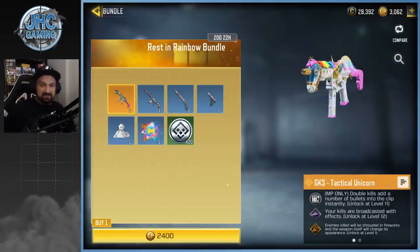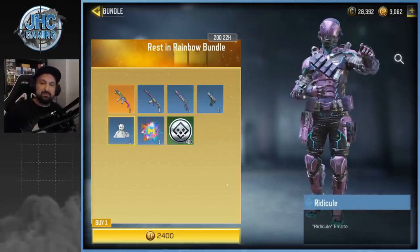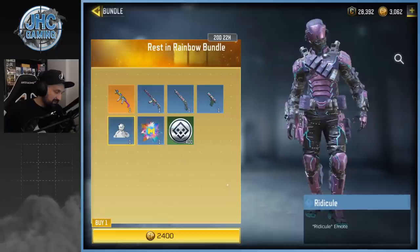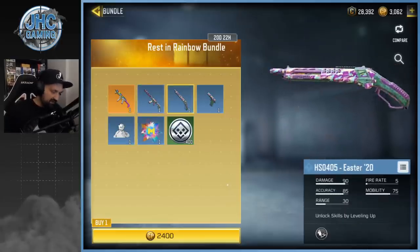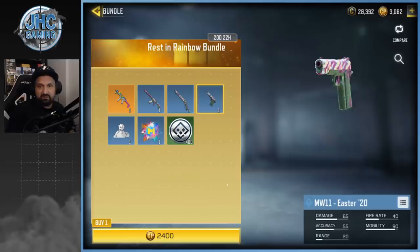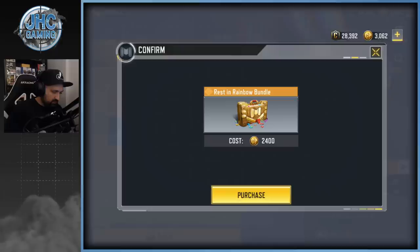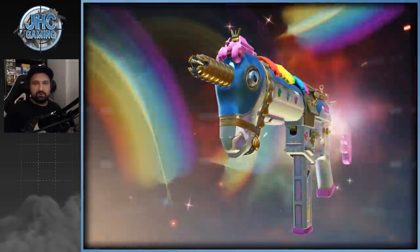We're gonna buy that one. There's also a ridicule emote so we're gonna equip that one too. The rest of the bundle — honestly I don't care — it's an M4, HS0405, and the MW11 Easter egg, it's a rare. I like the pistol but I'm not buying this for the pistol. Let's buy it right now and check the other stuff. What a beauty — most beautiful weapon in the game.